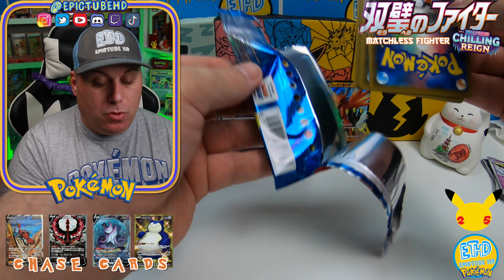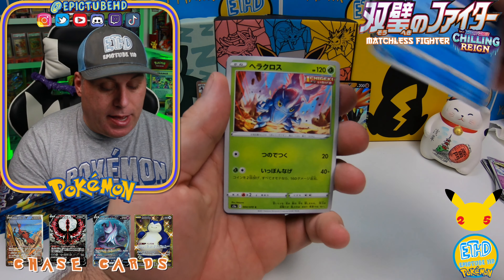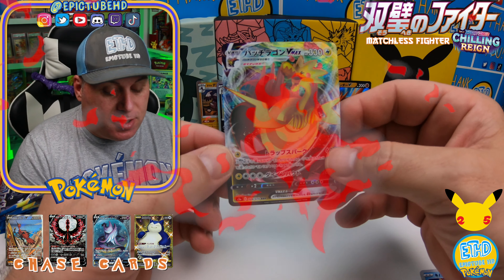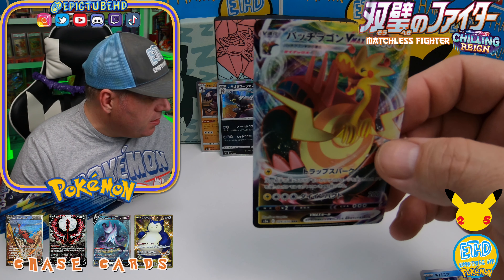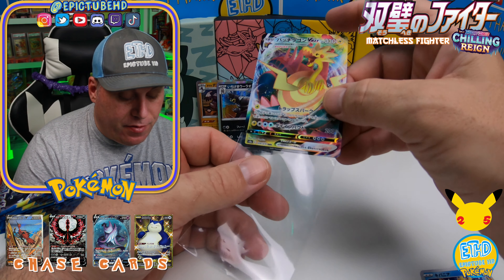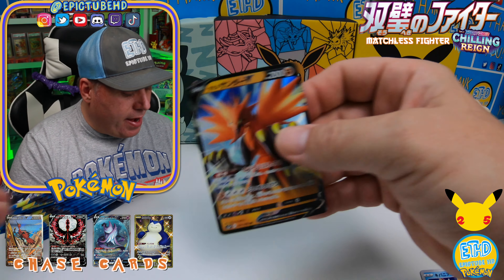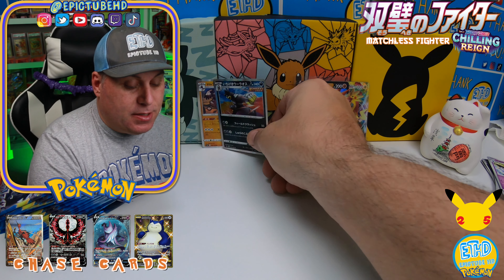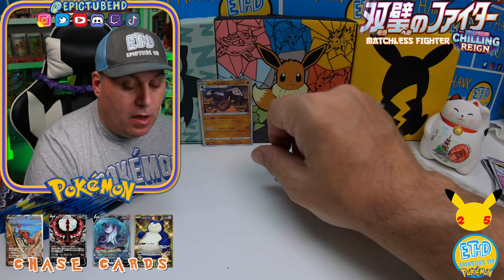Back to Chilling Rain — this is basically a look at what we're going to have in that set. Oh, I see something! We got the VMAX — the Dracovolt VMAX! Let's go ahead and sleeve everything up real quick. That is a Dracovolt VMAX. It seems to be very common in this box — I think in every box so far we've pulled one of the Dracovolts.